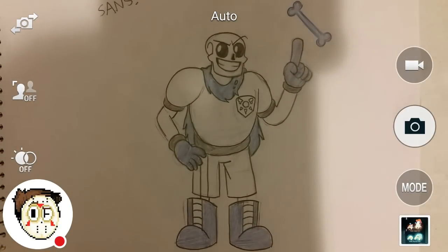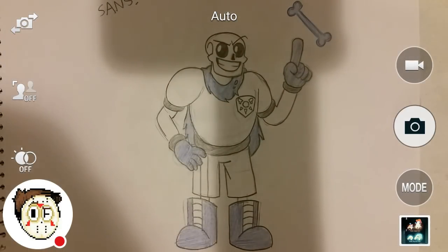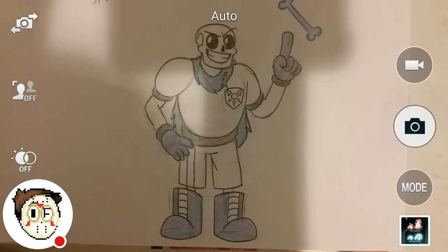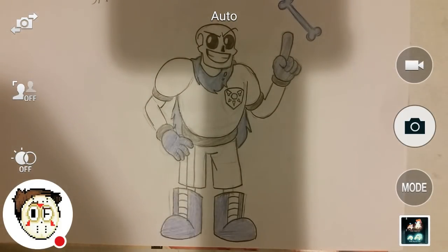Here is the Magnificent Sans. I didn't color in his board shorts. There's gonna be no speed draw for the Magnificent Sans. Up there it says I ran out of room. The reason why I write the name so far away from the character is so I can get a picture of the character without that ugly name in the shot.